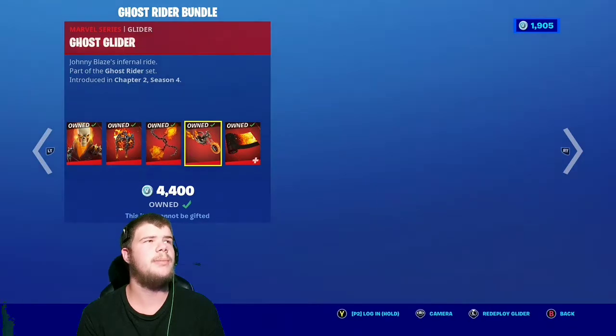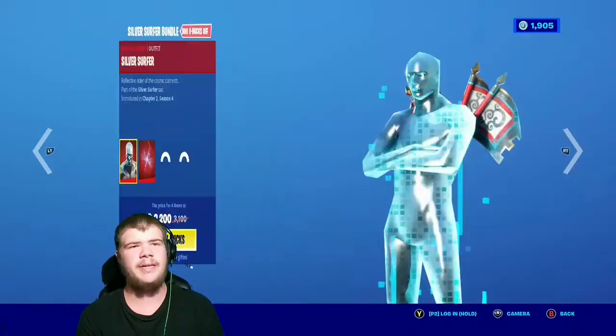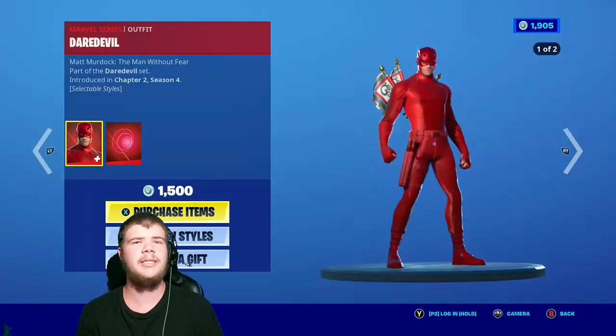The Ghost Rider skin is still here with the Infernal Chain back bling, the Soul Fire Chains, the Ghost Glider, and the Skull Fire Wrap — very nice. The Silver Surfer's still here with the Battling Herald Star, the Silver Surfer's Surfboard, and the Cosmic Surfer's Pickaxe.